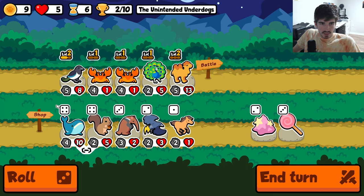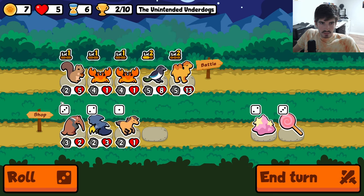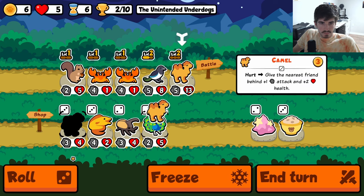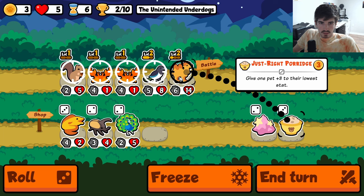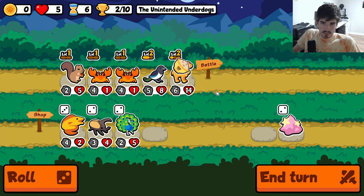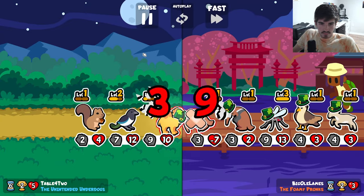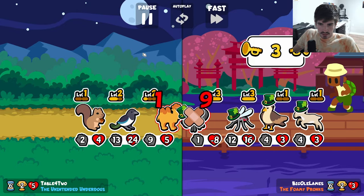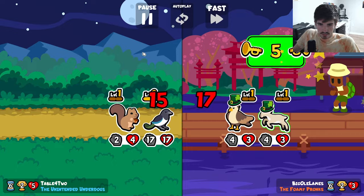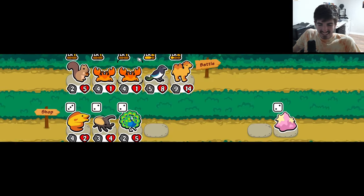Squirrel whale. Whale is obviously not going to be amazing. We can try a squirrel. Keep cooking up the camel — give him some extra attack, why not? And I think we should be fine here, given how insanely large our magpie is. 32 health on turn 6. That's insane.